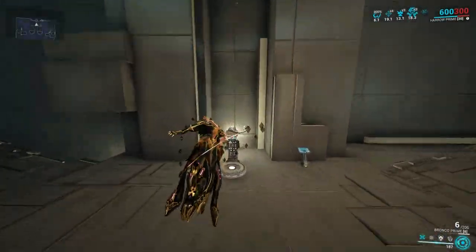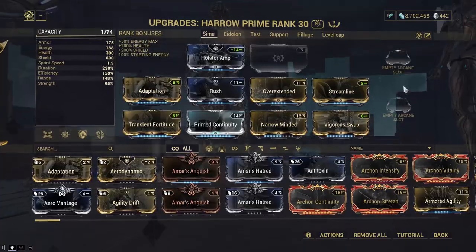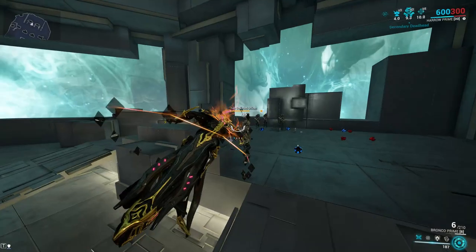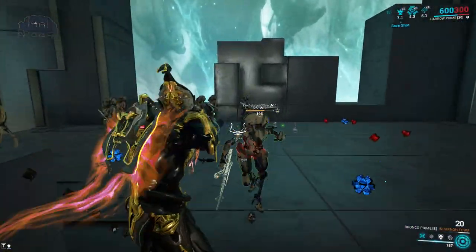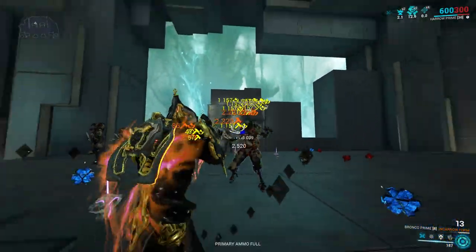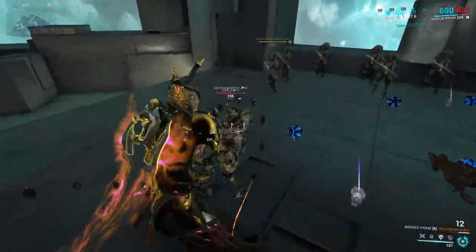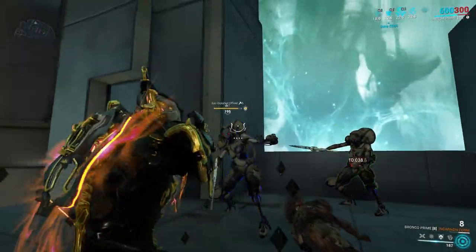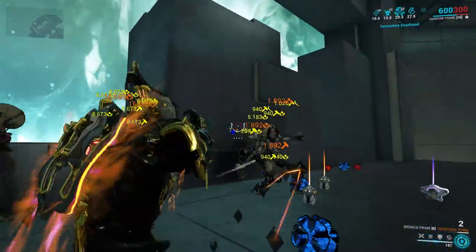We're going to take off Precision, and you're going to feel a considerable difference in the weapon - even more now that we don't have the heat. Maybe with a Riven this weapon can start to shine, but you can see the huge difference it has now. So if we armor strip, it's going to be fine; without it we need to stack or we won't kill much.